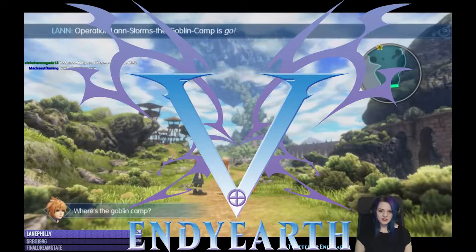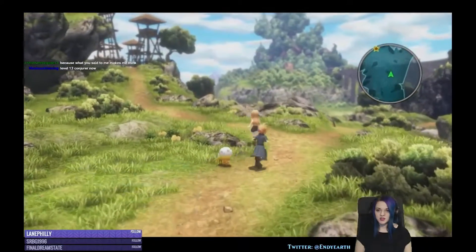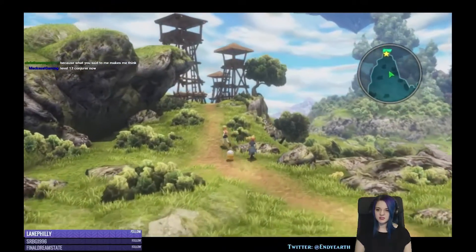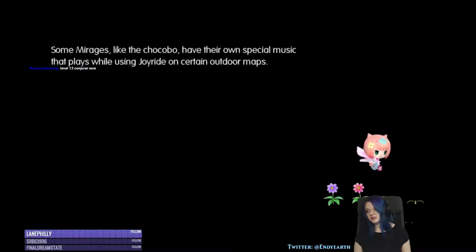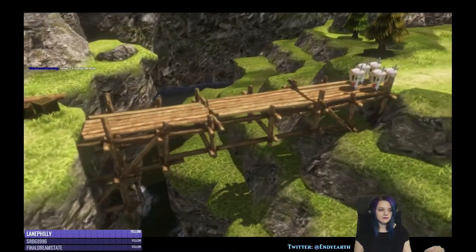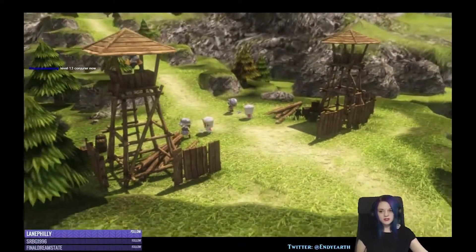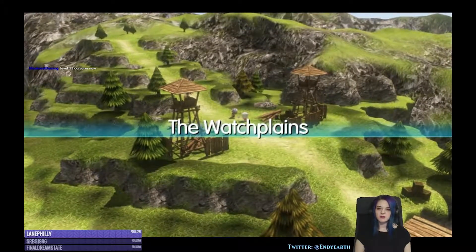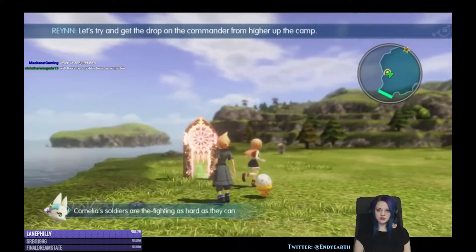Where's the goblin camp? Up on that hill — come on, up on the hill. That's where I couldn't go before. There's a demo start here, and the watch planes make sense — there are watchtowers. Okay, so we have a gate here now.